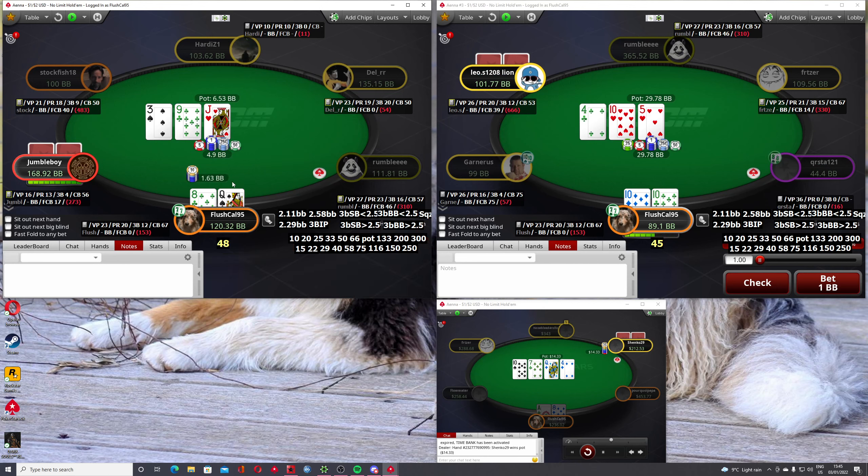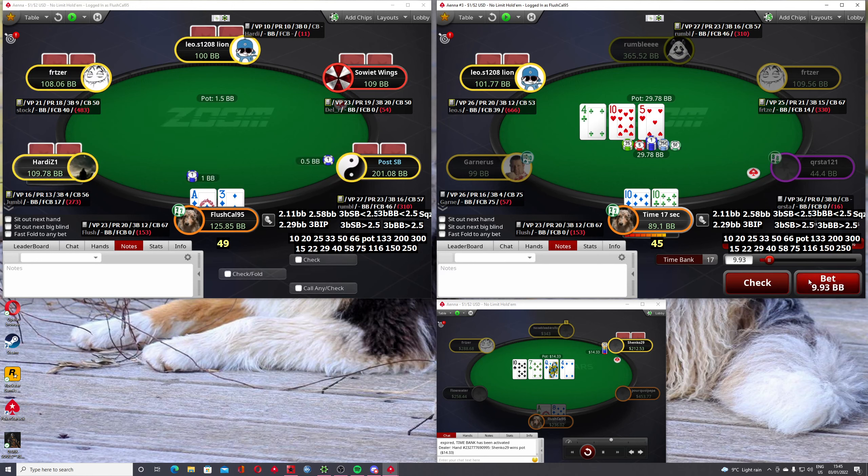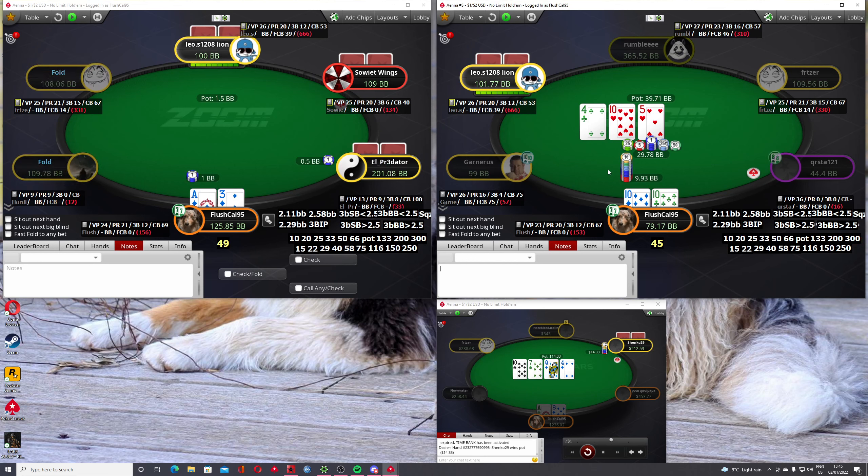Let's c-bet this one on a 48. Definitely having some checks here. We're so linear - I think we just want to range-bet. Our squeezing range is so linear that we just want to range, but we don't have any junk in our range here.